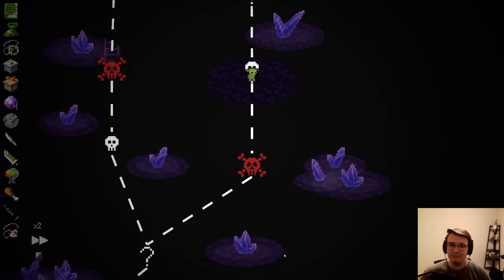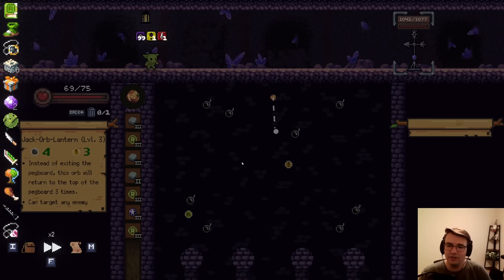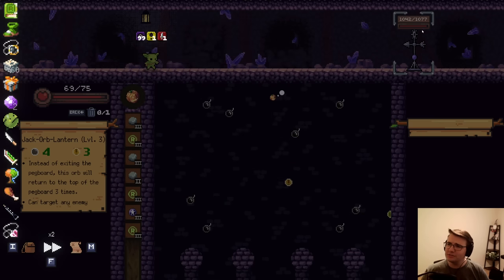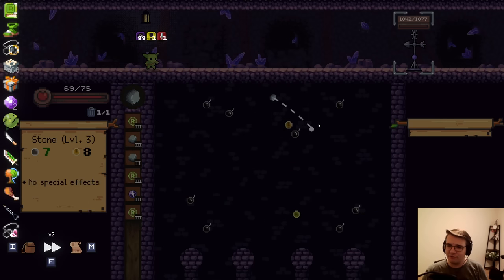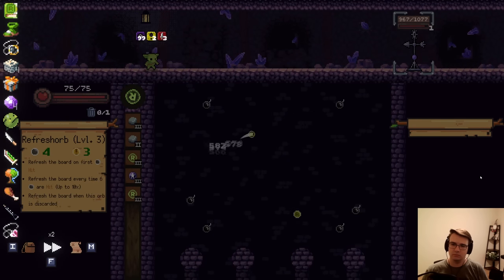This is a pretty good fight for Refresh Orb, I think. I didn't even kill a thing — that's frustrating. I don't want to go Jack Orb Lantern, because I don't want to deal damage to this back guy, because it also means I can't farm with Infernal Ingot. I can only let Infernal Ingot hit it — nothing else. It's refreshing time. Very nice.